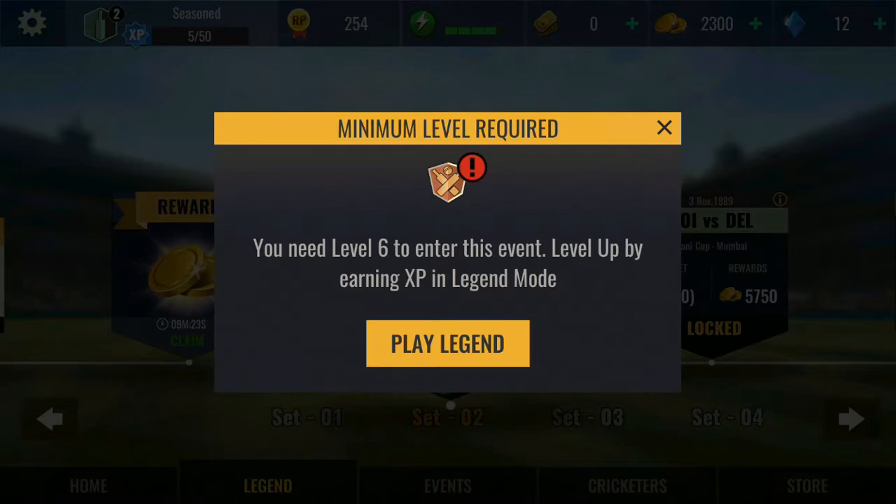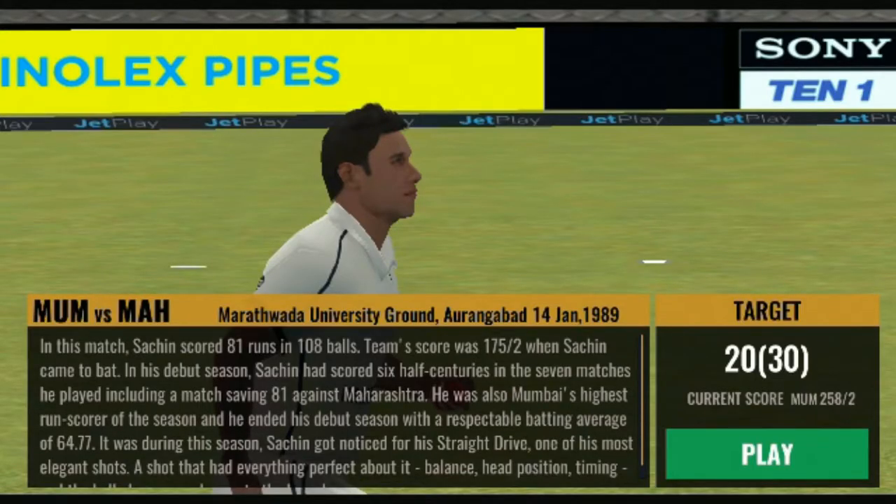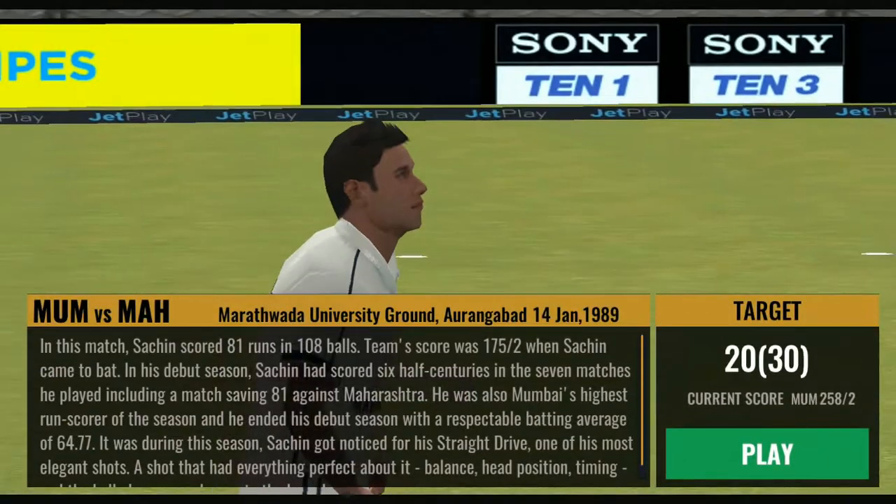We can know a lot of things about Sachin Tendulkar. So without any delay, let's begin the match. As you can see on the screen, there is a bit of information about this Mumbai vs Maharashtra match where Sachin scored 81 runs in 108 balls. So we got a target of 20 runs in 30 balls, which is so easy. Let's begin the game.